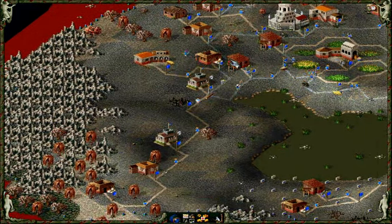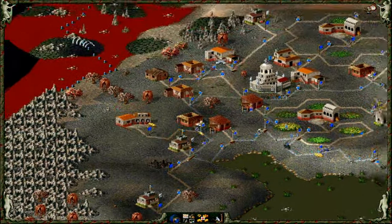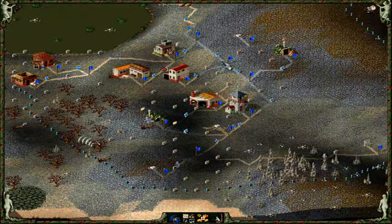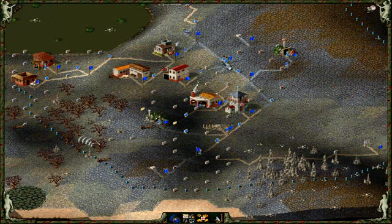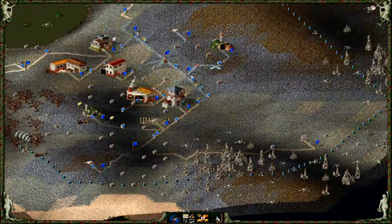We're almost at an hour, so I think I'm going to call the episode here. Next time we'll see if we can get a glance at the Japanese buildings and their overall art direction. I'm not sure how it is in this one, but in Settlers 3 I know that the Japanese had a lot of emphasis on using wood for their structures, as opposed to the Romans who were kind of middle-of-the-road, and the Egyptians or Nubians who were mostly using stone.